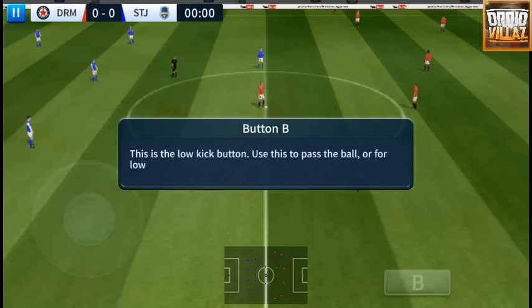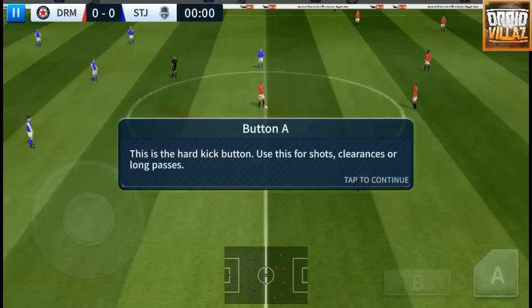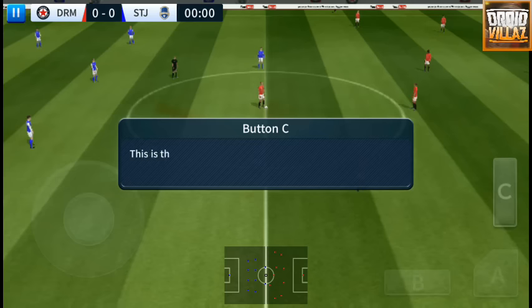This is the low kick button — use this to pass the ball or for low shots on goal. This is the hard kick button — use this for shots, clearances, or long passes. This is the lofted kick button — use this for crosses, long passes, and chip shots. When in possession, double tap or swipe on the right to perform.